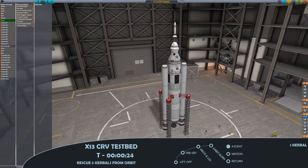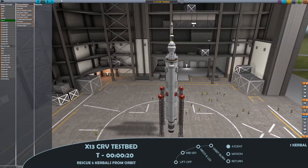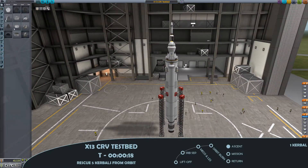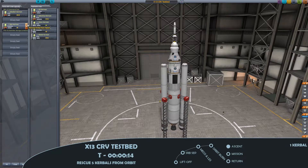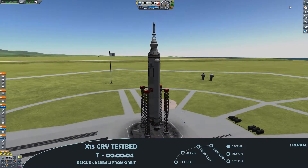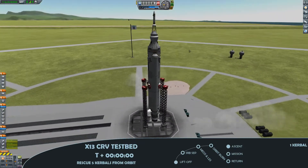This episode is all about the allure of big money. By daisy chaining orbital rescue contracts — in this case 5 of them — and accomplishing multiple contracts with a single launch, the potential profits are 160 to 170 thousand Kerbal currency units, as well as opening up new crew possibilities for the future. But at this stage in the career, that's offset by the risk of using the very delicate hitchhiker module.